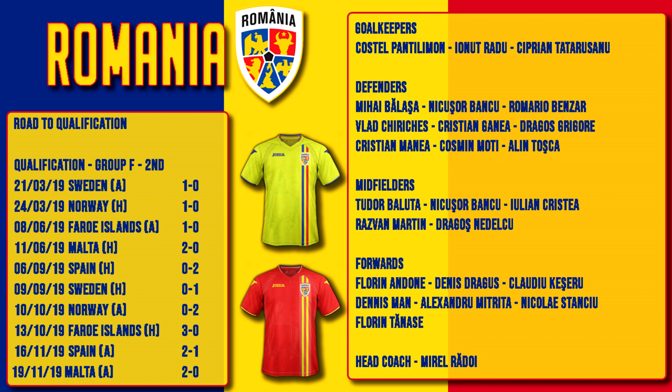Manager Mirel Radu has taken this 23-man squad for Romania. Kostel Pantelamon of Nottingham Forest is one of the three goalkeepers, alongside Jona Radu and Ciprian Tatarussanu — the keeper who did score an own goal against Wales. Amongst the defenders: Mihai Balascha, Nikosu Banchu, Romario Benzar, Vlad Kirakej of Sassuolo, Christian Ganea, Dragos Grigori of Ludigretz, Christian Manea of Cluj, Kozmin Moti and Alin Toshka.